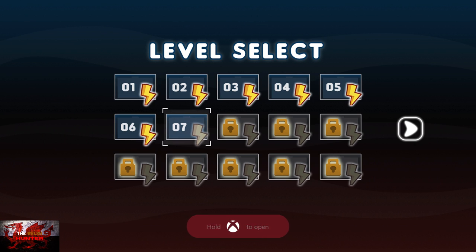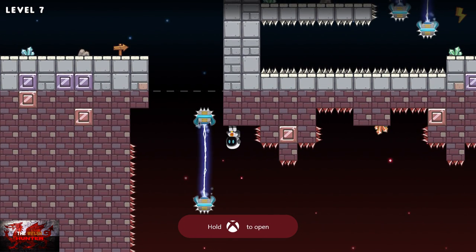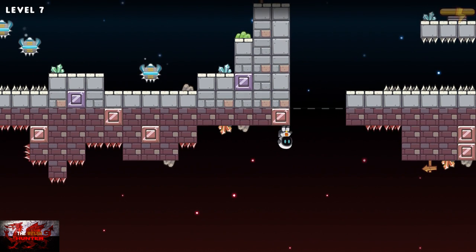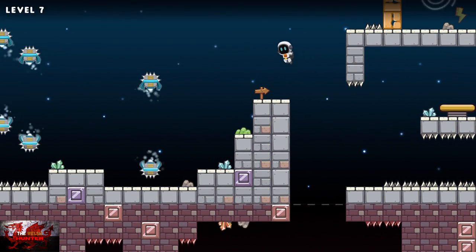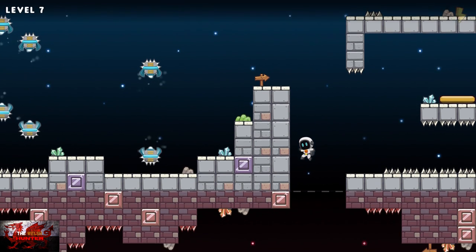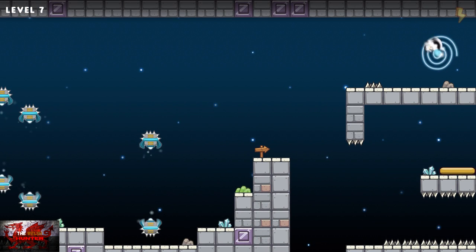From level 7 onwards it does start getting maybe a little bit trickier in terms of spike placement and these electric lasers. As soon as it stops, jump down and head to the right — which of course will now be the left. Do a couple of big jumps and then just wait. Jump down to the bottom right, give yourself one big jump with momentum, and then straight up to the left. From here you can literally just jump down, jump up to the right, push the button, and then do the same thing to jump to the top. That's level 7 done.